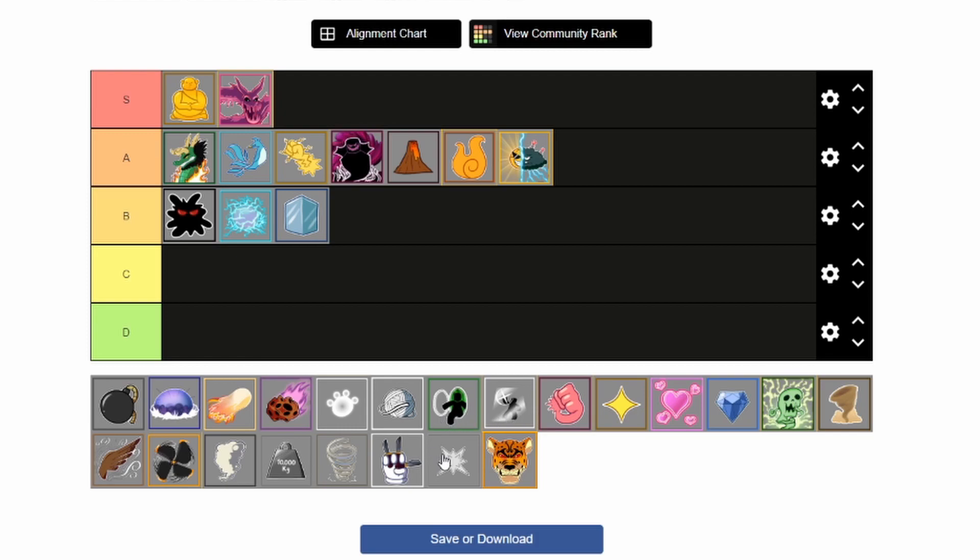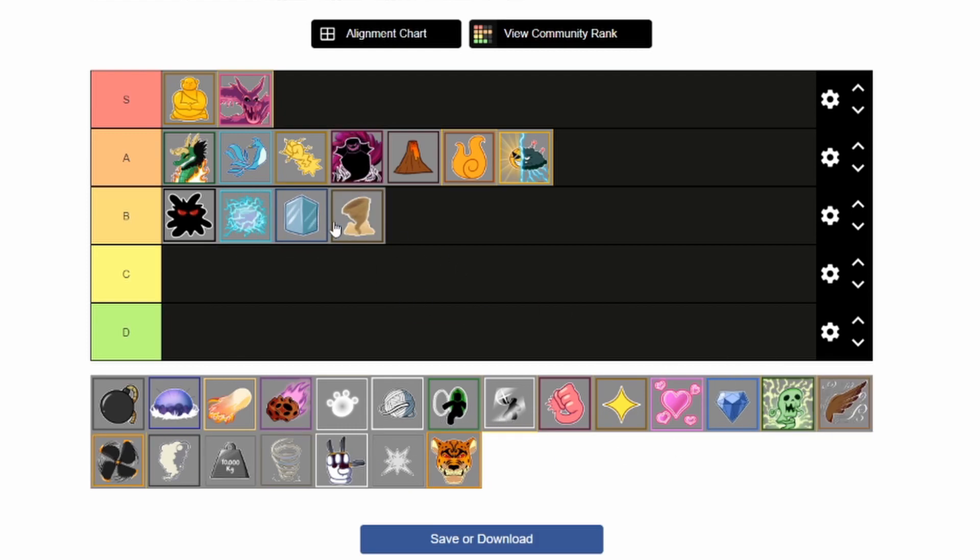Next is Sand. Sand is actually pretty strong. For PvP it's insane, and for raids it's also pretty good since most of the moves are AOE — except for the flight and the grabbing move, which are basically useless for raiding. The AOE moves on Sand are really impressive, especially the V2 ones which are basically an upgraded version of V1. It's pretty insane damage. B tier.